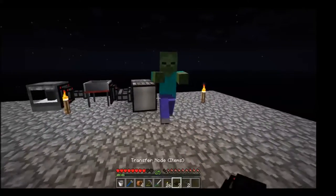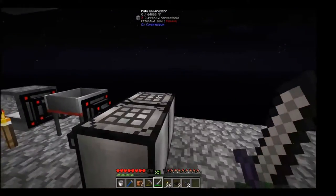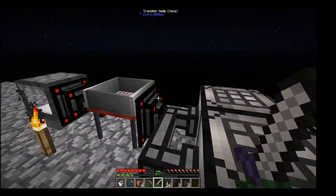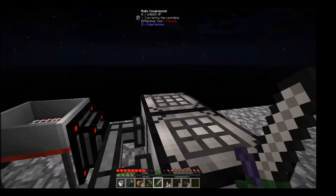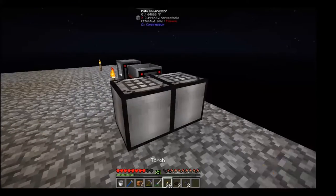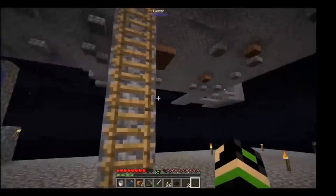What the heck? Hello. You are almost a really bad problem right there. Okay, so the compressors can only compress 12 things — this is basically to help prevent overflow. The transfer node tries to transfer to the closest one available, which in this case should be this compressor here. If that compressor is full, then it goes to the next one. Really, what we're going to want — I need to go grab another chest.